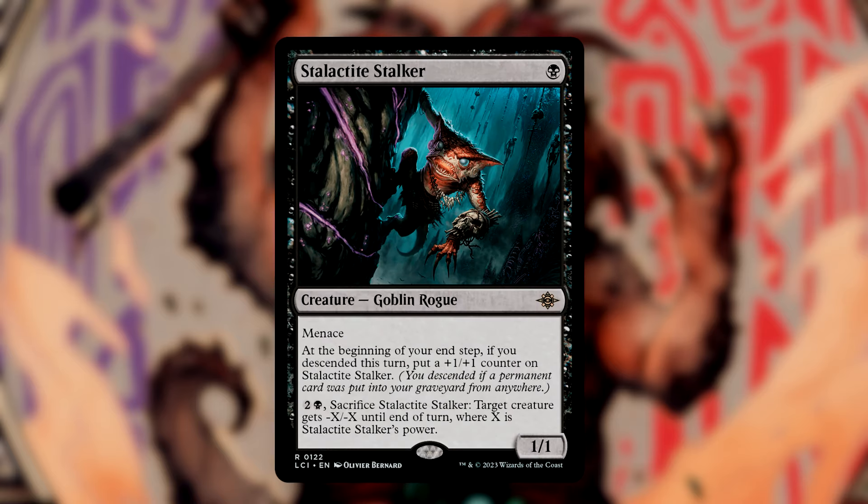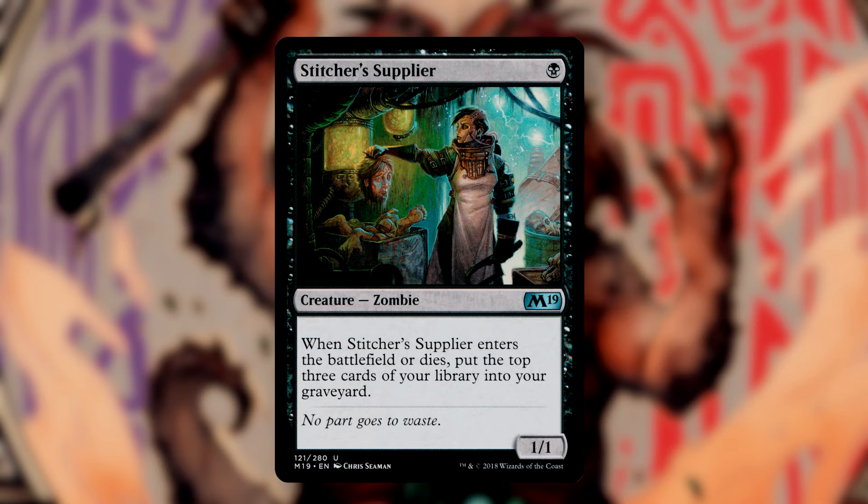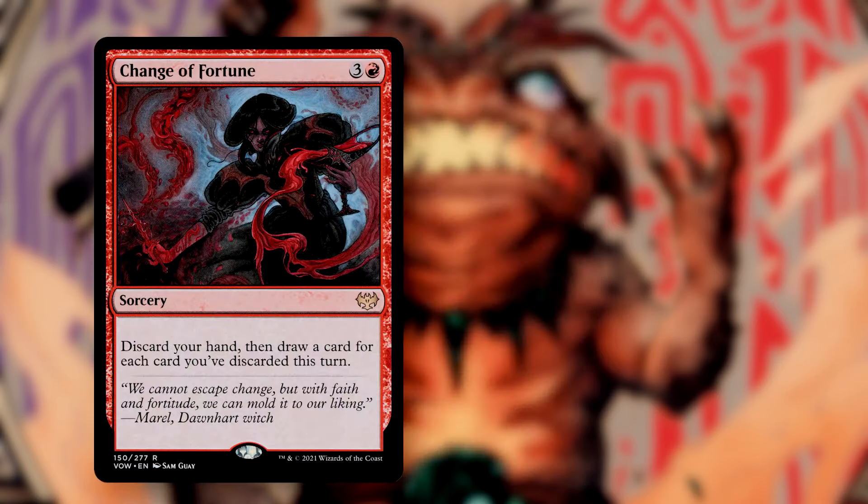Stalactite Stalker is a 1-drop 1-1 with menace. At the beginning of your end step, if you descended this turn, you put a +1/+1 counter onto the Stalker. You can also pay 3 and sacrifice it to have target creature get -X/-X until end of turn, where X is the power of Stalactite Stalker. This is efficient and relevant removal, as it gets bigger as we descend more, and in a pinch we can sacrifice it for creature removal. Stitcher's Supplier is simple — when it enters the battlefield or dies, we mill 3.